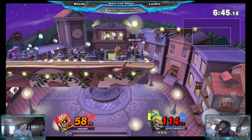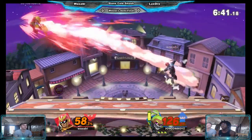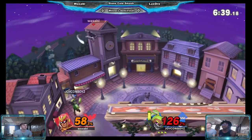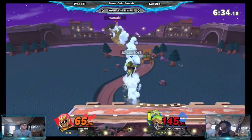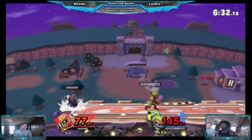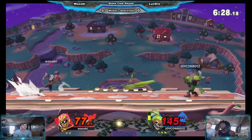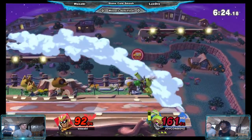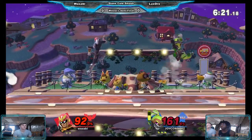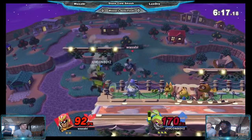Very close though. Ledge trap situation — not gonna get anything off of it though. Sabi's fielding now, trying to finish out this stock. The grab will take him back up in the air. LuxeGrey's holding on to this lead right now, trying to tack on some paint. This is the problem against an Inkling that's just hanging around — the percent just keeps dragging on.